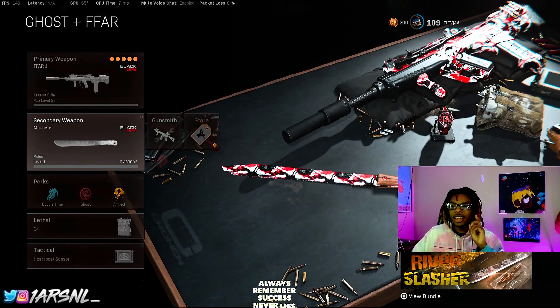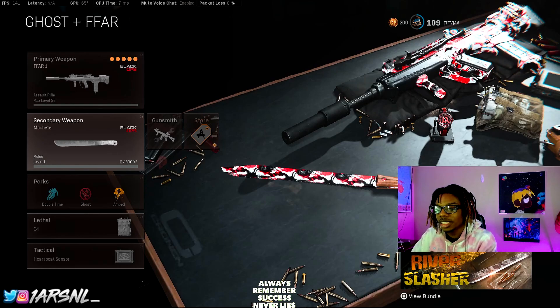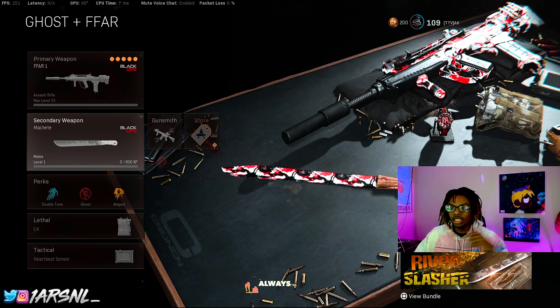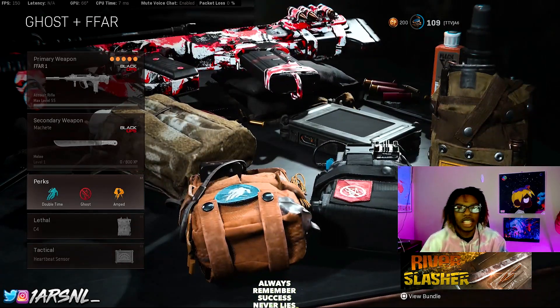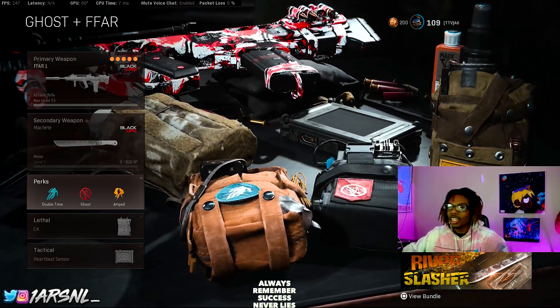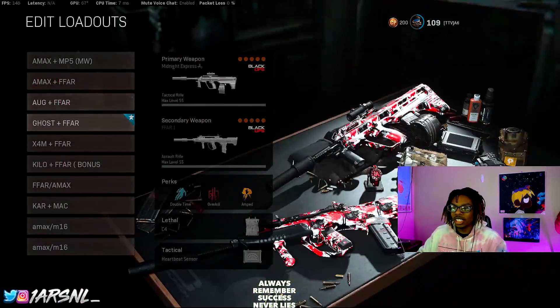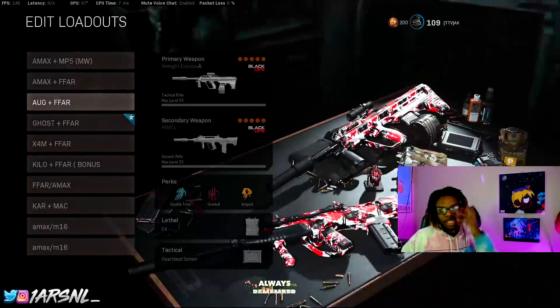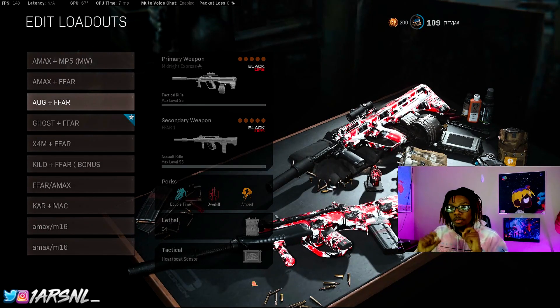For this class I have Agency Suppressor, Takedown, Field Agent Grip, Raider, and 50 Round Mag. I also have the Machete — I feel like I run faster and can get people since I don't have the Kali Sticks on lock. I run Double Time, Ghost, and all fast classes to get my gun quick and switch weapons quickly.